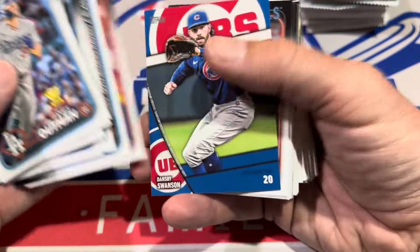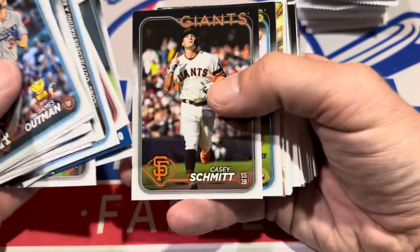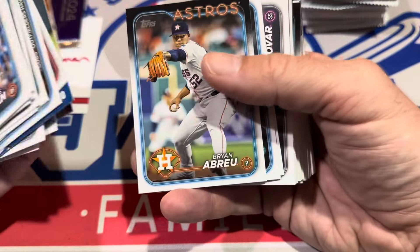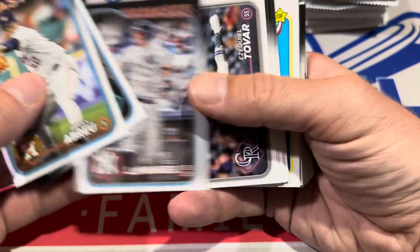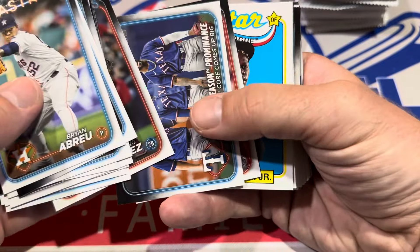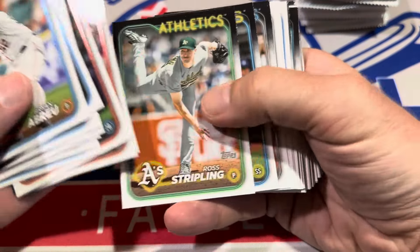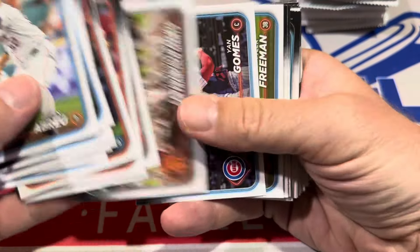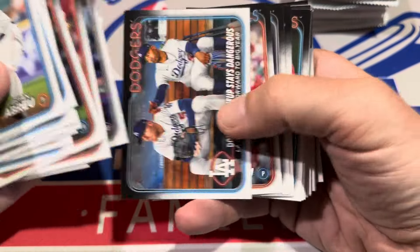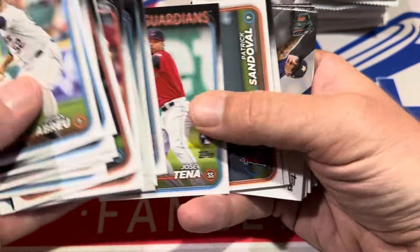We'll see what else we can find in this box. Still looking for the actual hit, which will be an auto or relic. There's Mason Wynn, one of the top 10 rookies. We've got a home run challenge card of Randy Arozarena, a DJ LeMahieu all-star card, and it's going to be Jazz Chisholm Jr. Junior Caminero rookie card — one of the better names in this set. He's still only 20 years old, currently in the minors, but he'll be up again. He's been pretty consistent in the minors.